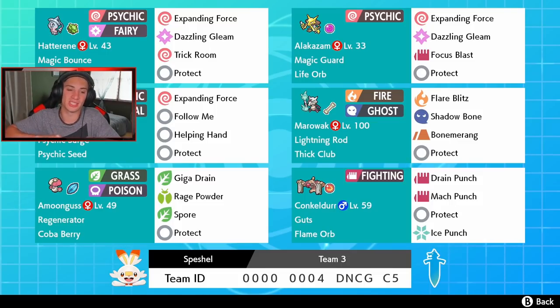Another Pokemon rolling out here: we got a normal Conkeldurr in the bottom right corner with Drain Punch, Mach Punch, Protect, and Ice Punch with that Guts and Flame Orb — normal stuff, a staple since this game came out. We got three new Pokemon showing off on the scene for ranked. We got Amoonguss in the bottom left with Regenerator as its ability and Coba Berry, so we can eat up a flying move, with Giga Drain, Rage Powder, Spore — a 100% sleep move — and Protect. Then we got Alolan Marowak over here. This thing is a beast of a trick room Pokemon with Lightning Rod and Thick Club as its item, Fire and Ghost typing with Flare Blitz, Shadow Bone, Bone Rush, and Protect. Shadow Bone and Flare Blitz for big STAB damage.